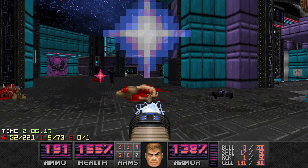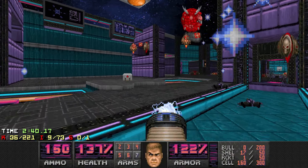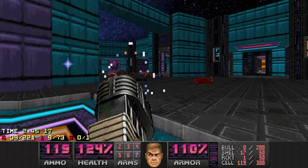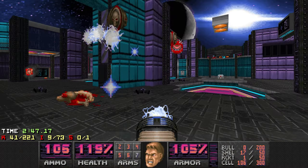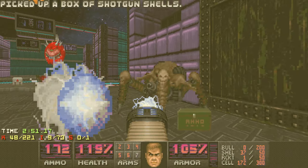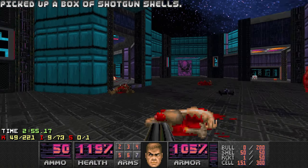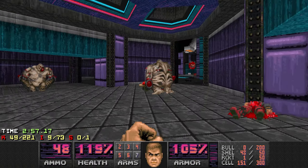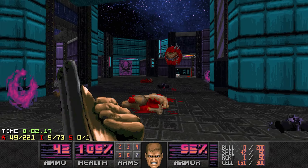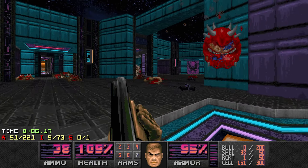I think I want to deal with the guardians first, and the stealth guys. Okay, I think the guardians are gone. I'll really use these shells as well and then swap to the SSG. So far so good. It's always interesting when a wall opens and introduces new enemies.